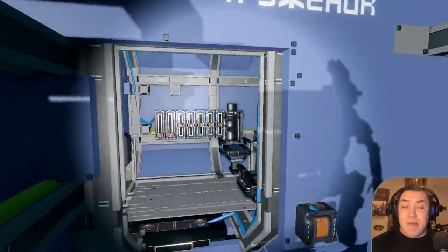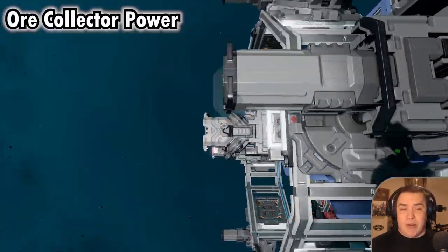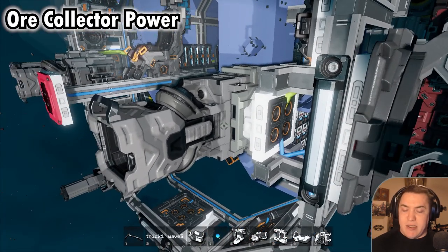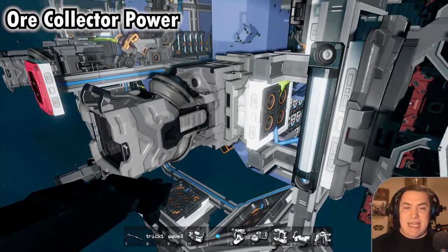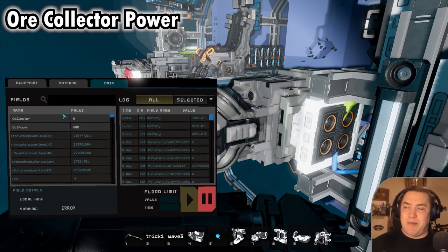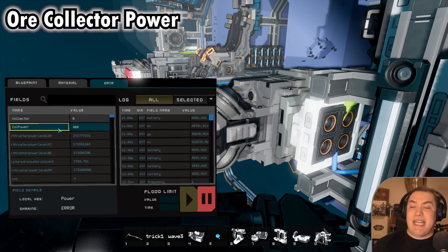What you need to do for the bug fixing are three things. The first thing, a very simple fix, is the ore collector. The ore collector, when you get it, has one problem — it is too weak. It doesn't collect all the ores as fast as it could be. That's a simple mistake done by the ship developer, or let's say a mistake from the developers of the game that was then implemented by the design of the ship.